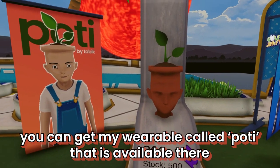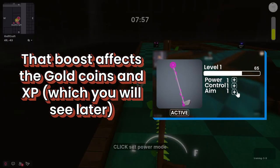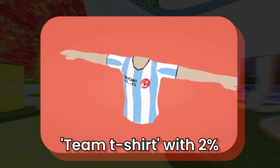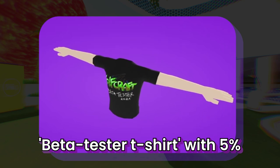You can also get my wearable called PODY, which is available there. Let's go to the store and choose carefully — not all wearables are the same. Some have a short supply and others have a boost that will help you in training mode. Here is a list of wearables with boosts: Team T-shirt with 2%, GOLF HEAD with 2%, Samich Frog Outfit with 5%, and the Beta Tester T-shirt with 5%.